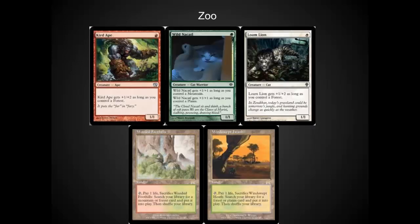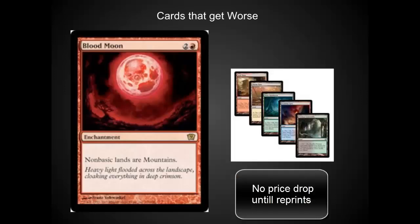Some decks like Zoo were clearly missing these lands. They become significantly better with these lands in the modern environment. Blood Boon is going to be slightly worse because it definitely benefited from people not being able to fetch certain basics in their deck. Does this mean that it's going to drop in price? No. It's probably going to stay stable or go up in price because the modern format is going to be much more popular with fetch lands available at the $10 to $20 range.